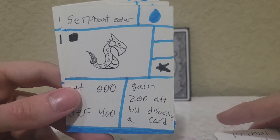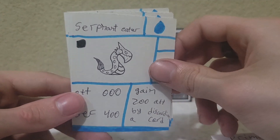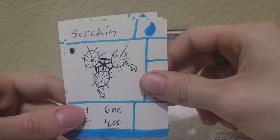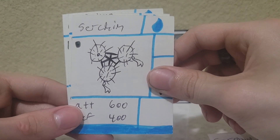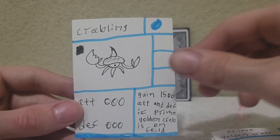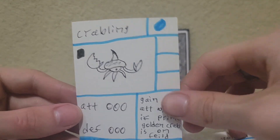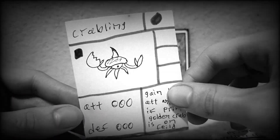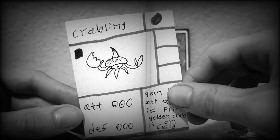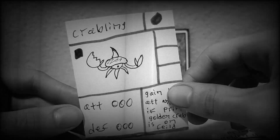Sorry if you hear some fans going on — the air just kicked in, it's getting hot. Serpent Eater — I really like Serpent Eater's design. Surchin, which is like an urchin swarm thing. Then we have Prime Golden Crab. And then Crabbling, which is weirdly enough the only no-star card. Editing Joe here: I don't know how I missed it, but Whisperer is also a zero-cost card — just wanted to clarify. Back to the regular scheduled program.